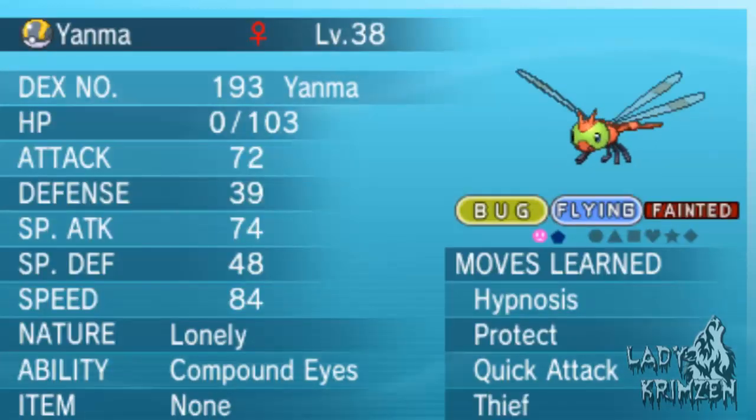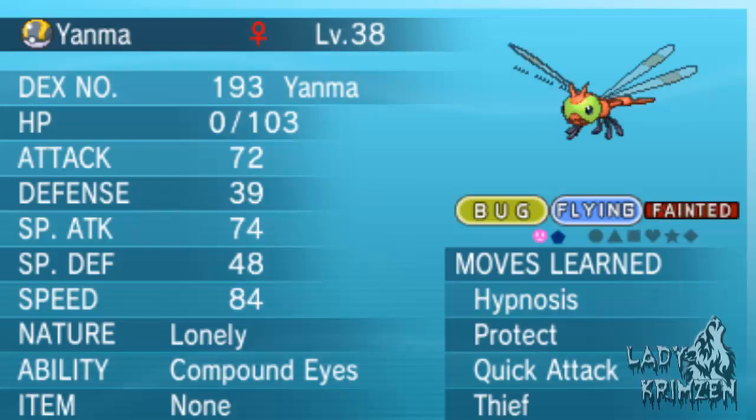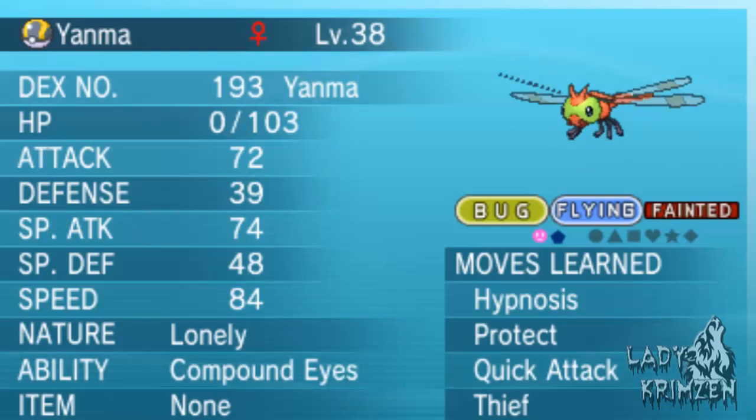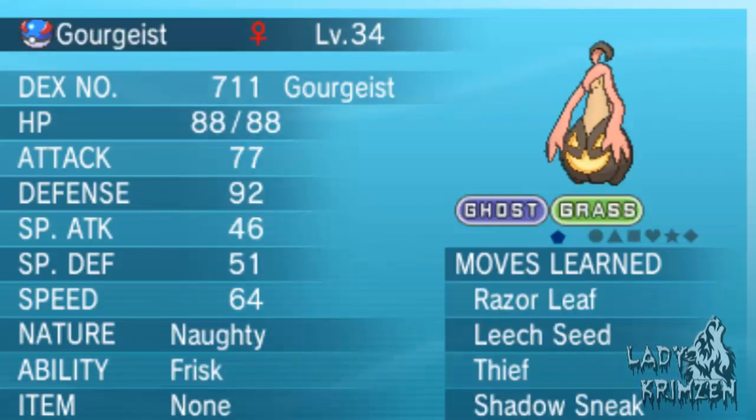The first thing you're obviously going to need is a Pokemon with Compound Eyes as your lead Pokemon. I've got my Yanma, and as you can see it's actually fainted — I'm going to leave it fainted. Usually I use this little beast to Thief all my items, but instead I'm going to use the other suggested method that everyone has been telling me to do. It's actually a Pokemon with the ability Frisk. Frisk allows you to see if the wild Pokemon is holding an item, so you don't have to waste PP on Thief. And as you can see, I've already taught it Thief as well, so that's going to speed this process up a lot faster.